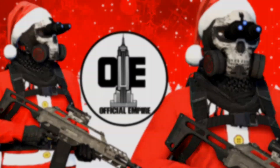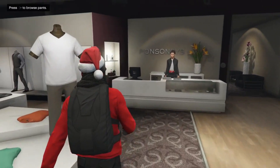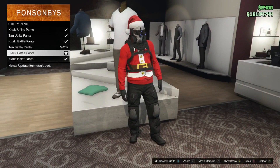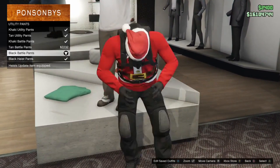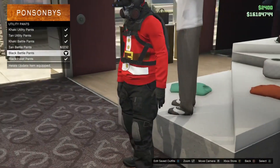With that being said, let's jump right into it. First off, you're going to head over to any one of your clothing stores. When you get over there, you're going to go to pants, then go to utility pants and simply select the black battle pants.